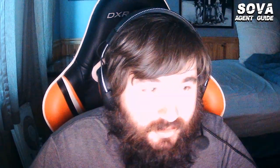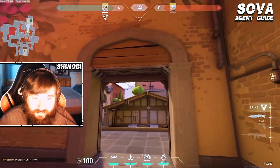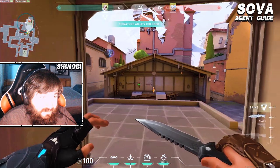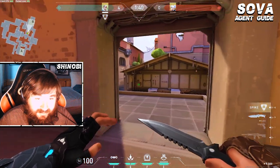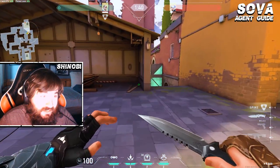You can apply the same concepts if you're going to execute B from B main or coming over from market. Some of the darts — like the dart for the back of the site on the tree — still work. Another really strong dart is if you throw it at this electrical box, full charge, and it'll give you kind of the same clear for behind default and close dragon. The darts themselves don't have to be too complicated, but you want to mix up where you throw the dart so the enemies are constantly guessing. If you just throw the same one over and over, teams are going to pick up on it and just pre-fire your dart.